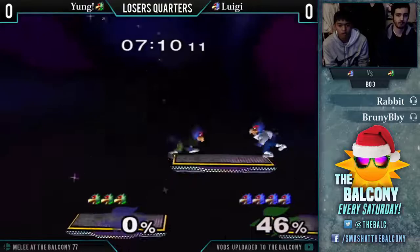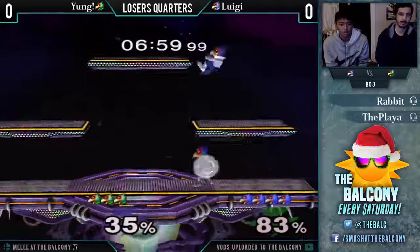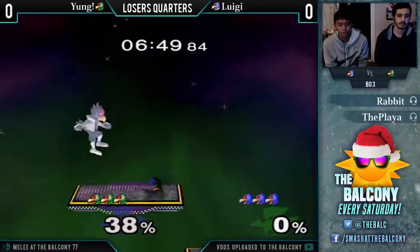Here's Luigi — almost gets the sickest conversion off those two shines, but gets it that time. This is the edge guard. Good side B for Young. I hope I'm getting these names right — I actually don't know which one is which, but I'm assuming Luigi is the green. I've seen Young play Blue Falco. Oh — I'm wrong. No, I'm right. Good edge guard. I'm pretty sure I messed that up, actually, according to the stream layout.